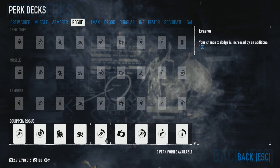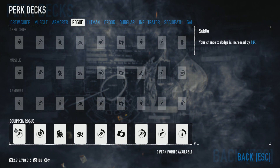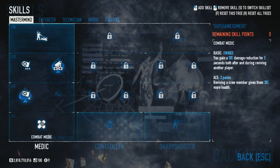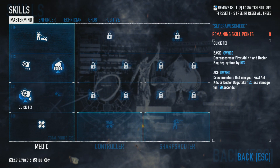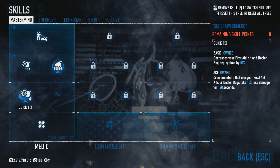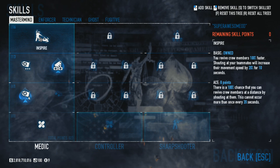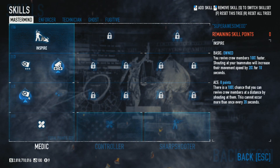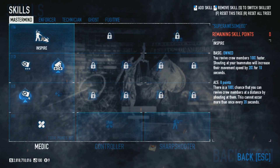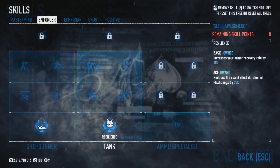We're bringing two deployables: the doctor bag and the first aid kits — the mini meds. We're wearing a two-piece suit and we're using the Rogue perk deck — the dodge one — because we are running a dodge build. In Mastermind I'm only in the left side of the tree, the medic side. I've got basic Combat Medic to reach the tiers, aced out Quick Fix so that anyone using mini meds takes less damage for 120 seconds, basic Uppers for seven extra mini meds, aced Combat Doctor for the medic bags, and basic Inspire.